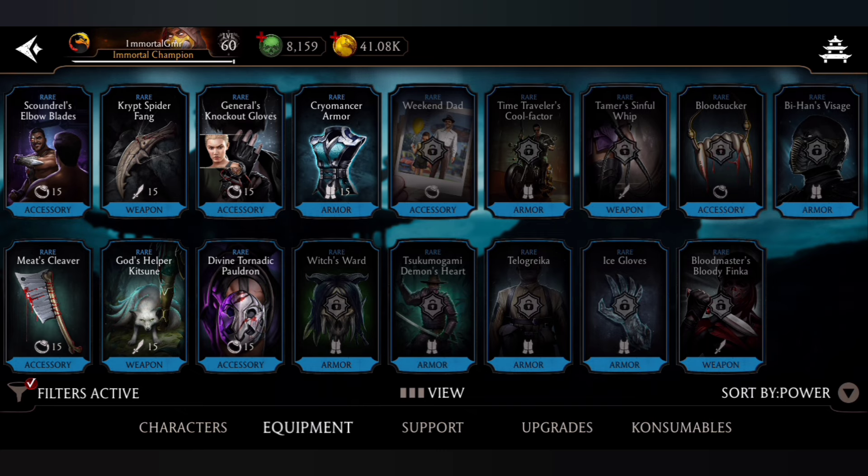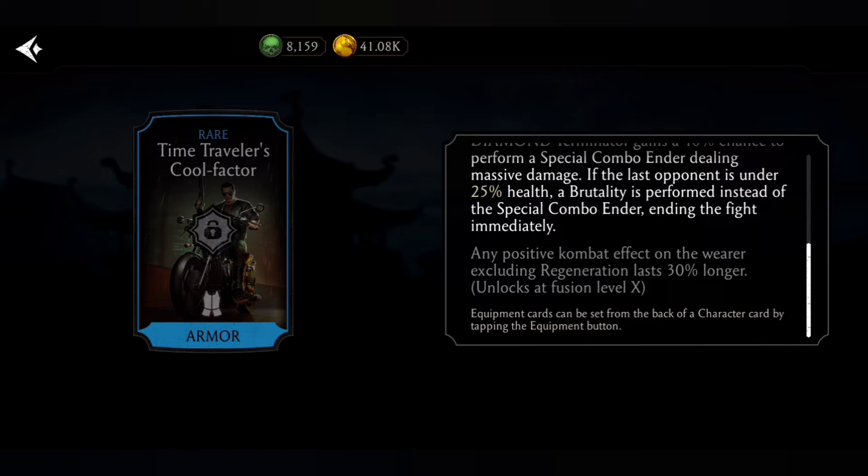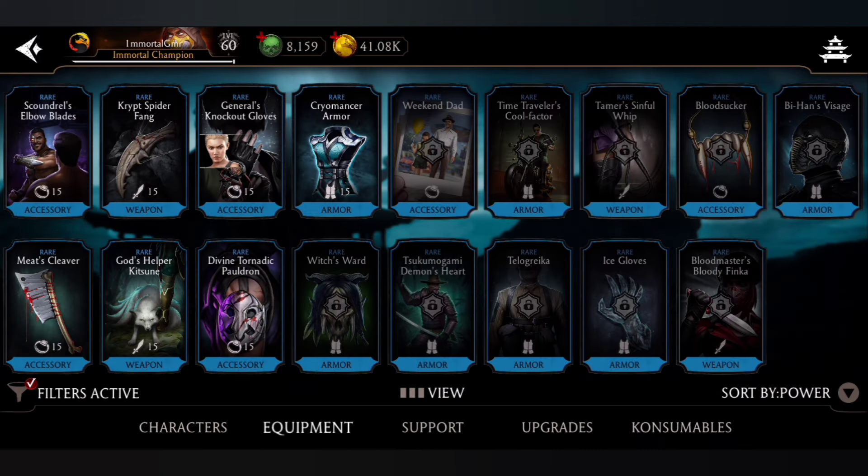Number 6: Time Traveler School Factor, an armor from Twisted Tower. It gives 30% incoming DOT and dark magic damage reduction. It regenerates two bars of power over 10 seconds when below 20% health — this effect can't be triggered more than once without tagging out, and maximum three times per match. Also, any positive combat effect excluding regeneration lasts 30% longer, including shields and strengthening.